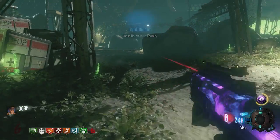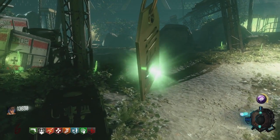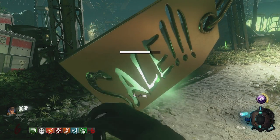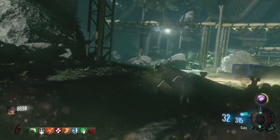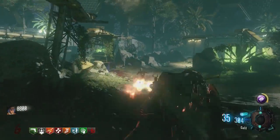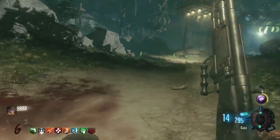It always drops a max ammo. If you think that's just a one-off, we'll go ahead and do this again — I'll hack this again. It'll take another 5,000 points, but in high rounds it doesn't matter because you have so many points. You can just keep hacking yourself max ammos, which is insane. We basically have an unlimited supply of max ammos — whenever a drop drops, boom, you get a max ammo.